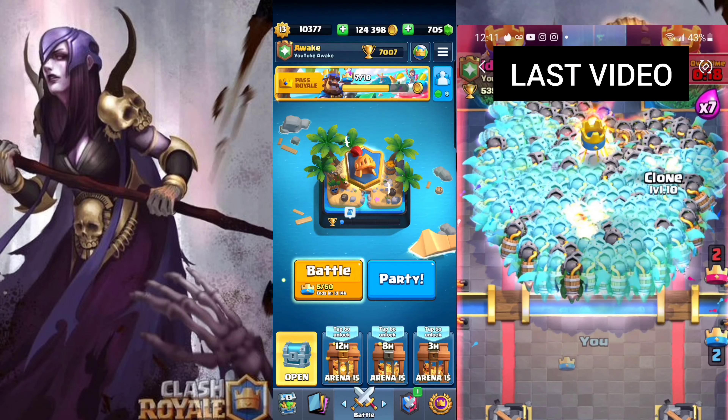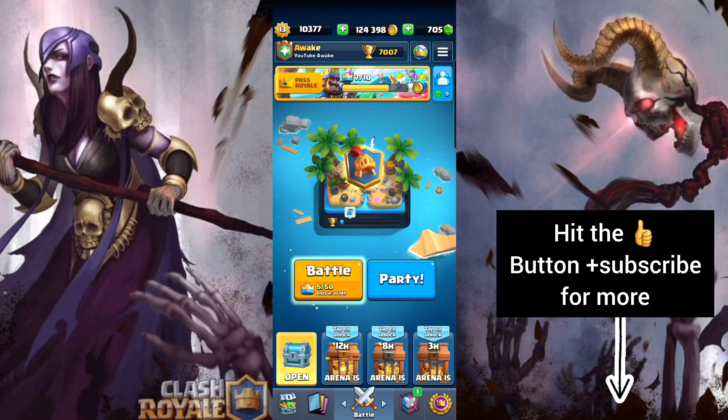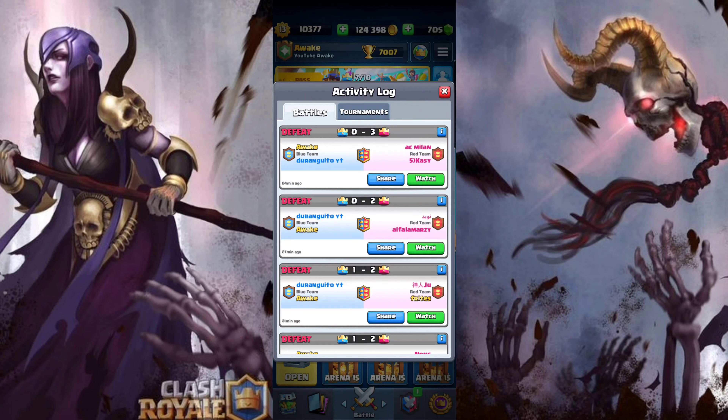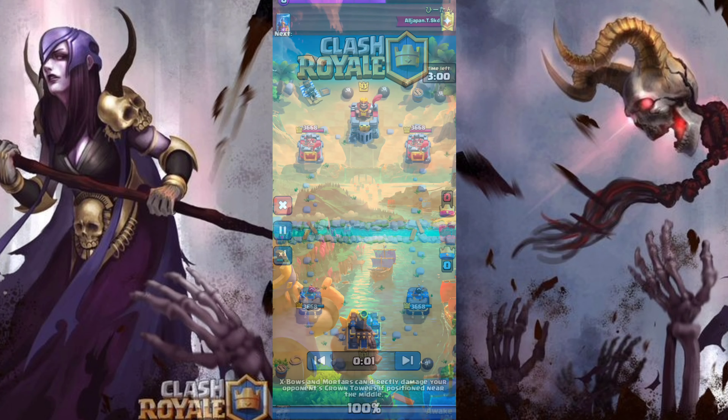What's up guys, today we're going over some more replays. I tilted on ladder and then pushed back up to 7000. I'm going to show the last two matches that got me there. Instead of using Splash Yard this time, I decided to use the best giant deck in the game — this giant graveyard deck. I've made a couple videos on it now, it is so strong.